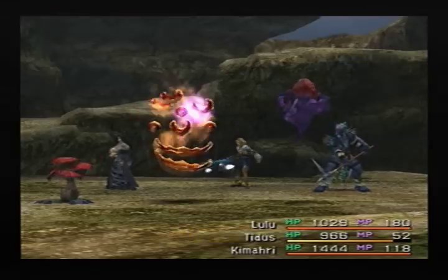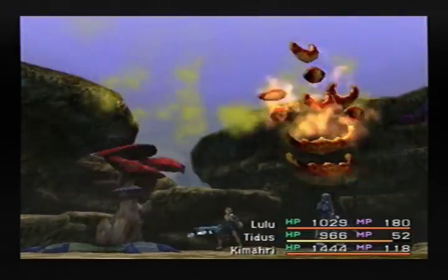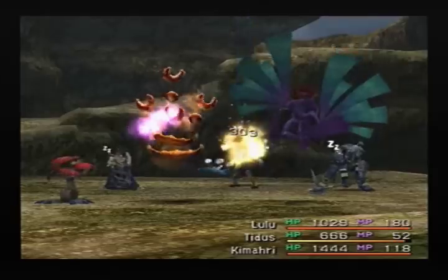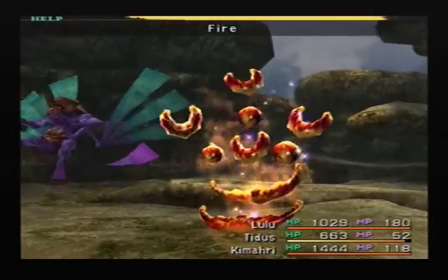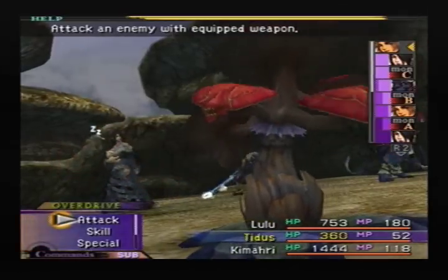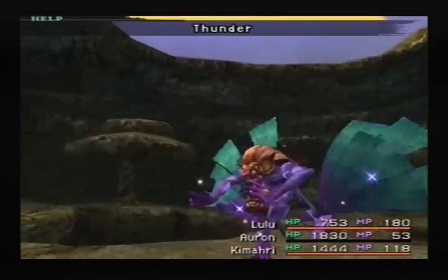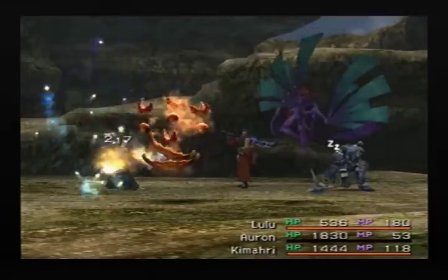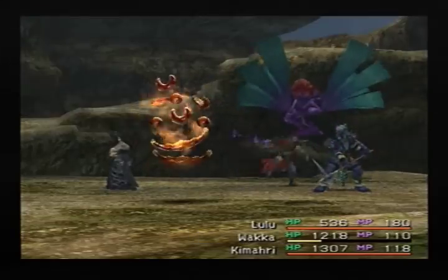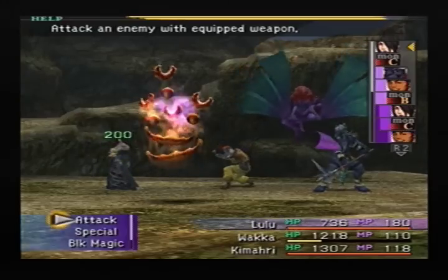I'm going to show a couple fights. But this little flower thing right here, it counterattacks with Poland, which will put your party to sleep — most of your party, unless you have a sleep guard — which can really mess you up. These three, they're not tough per se, but they're doing some damage on me. They're pretty strong magic users. You can take them out with magic or with walk-up. Make sure that you're using Lulu so that you can get her next level of spell abilities for the upcoming boss fight.